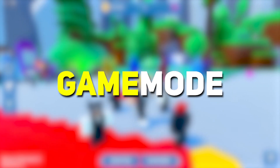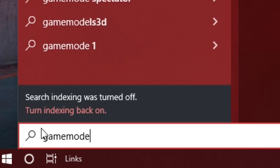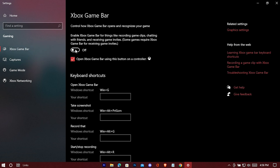First things first, turn on Game Mode. Search for Game Mode, open it, turn it on. Then select Xbox Game Bar and turn it off, and uncheck it.